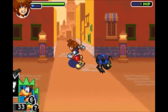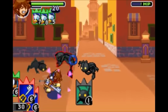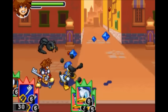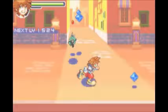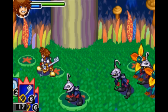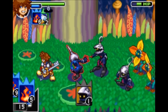Next is Magic Level 3, which requires three Donald cards. He'll jump in and cast two castings of either Firaga, Blizzaga, Thundaga, or Curaga. Next is Blazing Donald, which requires one Fire, one Donald, and one Fire card. Now this one's just silly.